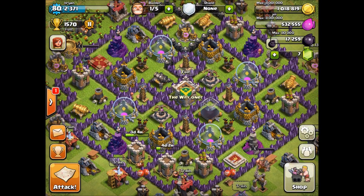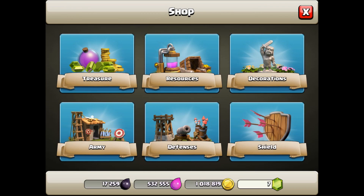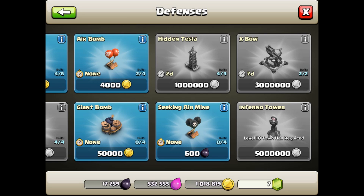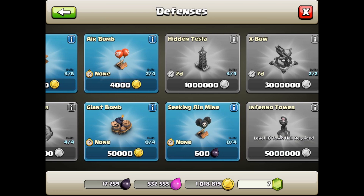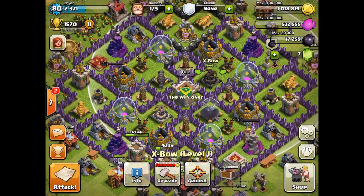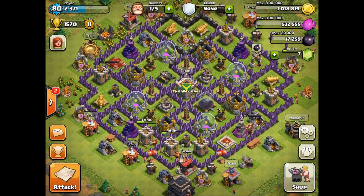The third Inferno Tower — let's see, it's probably another 3 million, but I can't even get it yet. There's the Inferno Tower, and they also added a fourth seeking mine if you're Town Hall level 10. So there are a bunch of upgrades going on.